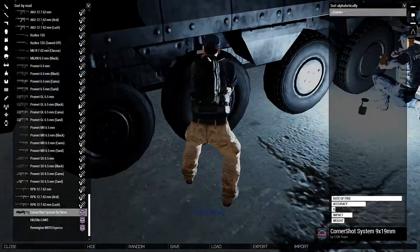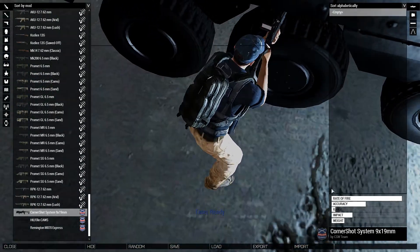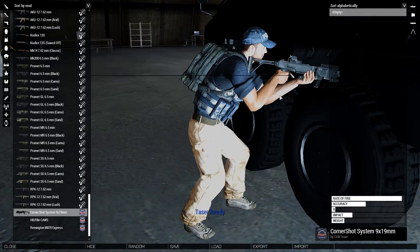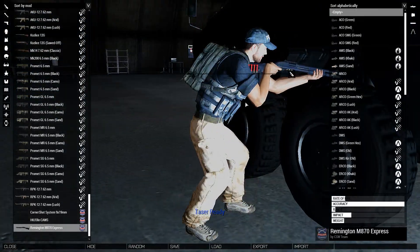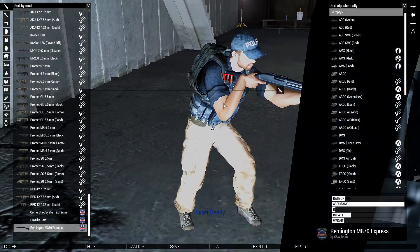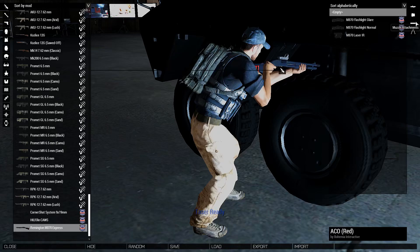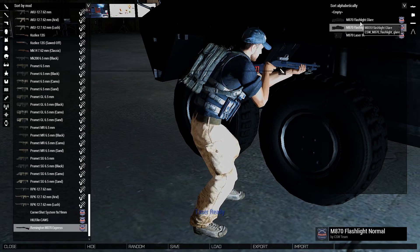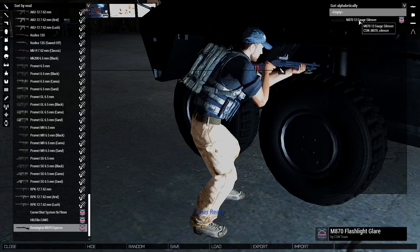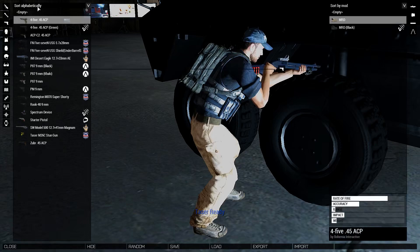So we have the corner shot system 9x19 — a little camera on the front for aiming around walls. That is a big gun for a police officer. We've also got the Remington M870 Express, which I think I'm going to use. I'll put an ACO on it and a light. I'll try the glare light and change it if it's not quite as good. There is a suppressor for it, but that kind of takes away the fun.